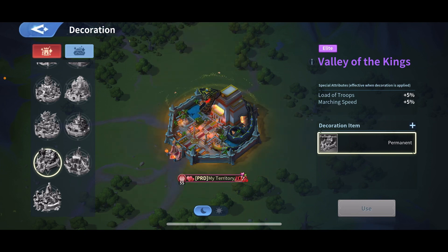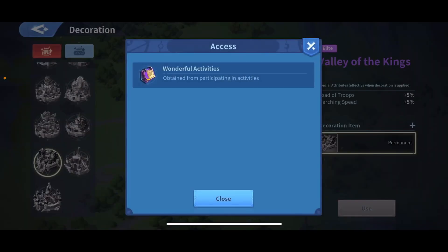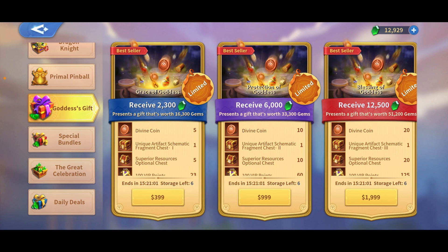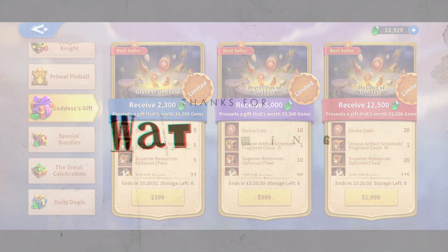The snake design reminds me of Taylor Swift's Reputation era, and that's it! I hope you enjoyed this video. You can also get the dragon crystals for only 30,000 gems, which you can get through the Goddess event by buying those five packs. See you in the next one, guys — thanks for watching!